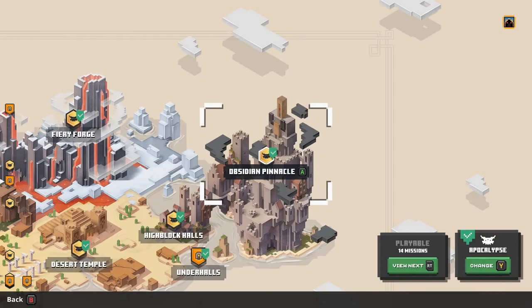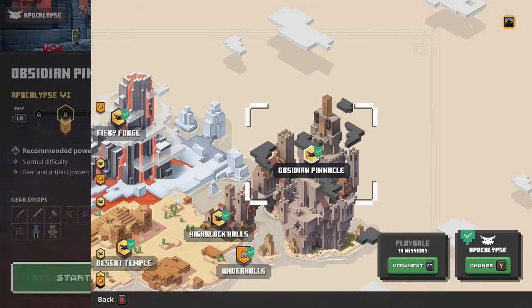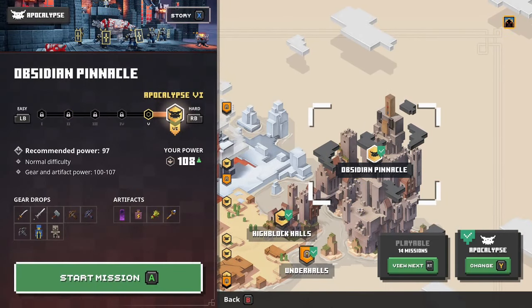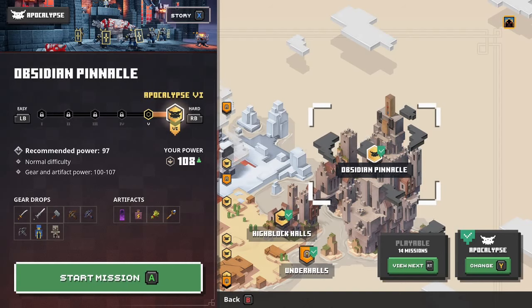For the last tip, I'm going to be telling you how you can get up to max power level of 108. I've seen a few people's comments wondering about this because the game says you can only get up to 107. Even if you look at Obsidian Pinnacle — the final level on max apocalypse difficulty — it still says 100 through 107 gear and artifact. Now 107 is great and all, but that's not actually the max. What the game doesn't tell you is that you always have the ability to get an item one power level above the amount you have. So once you get up to power level 107, you actually have a small and very rare chance of getting a 108 item to drop.